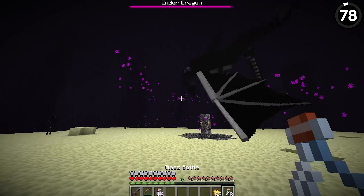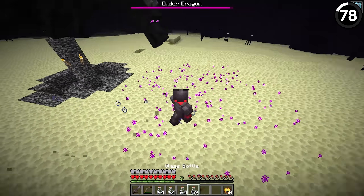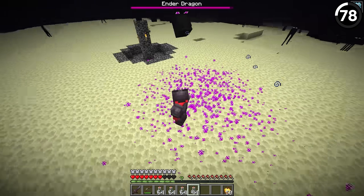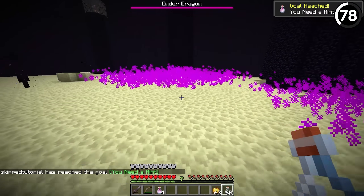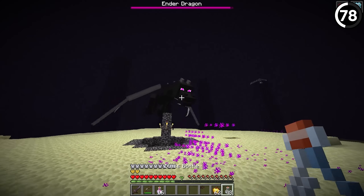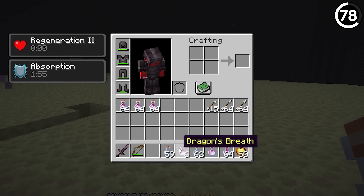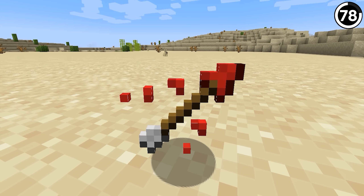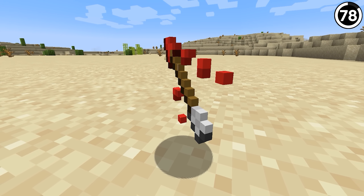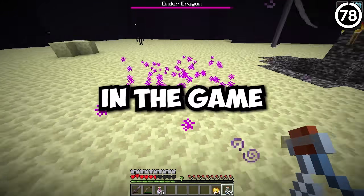In 1.16, if you used an auto clicker as the dragon begins to perch down in the end fountain, the dragon's breath it shoots out would be expanded into a much larger radius. The dragon's breath is pretty deadly, so why would you do this? Well, if you had an auto clicker filling you with glass bottles, you'd have plenty of dragon's breath to use in lingering potions. For those of us on Java who don't have the ability to make tipped arrows with a cauldron, this was about the best we had — though emphasis on the word 'had,' it's not in the game anymore.